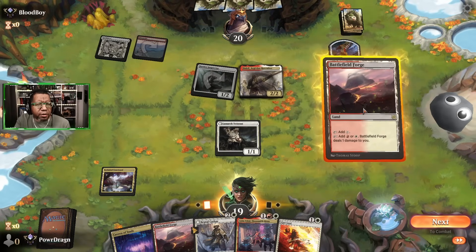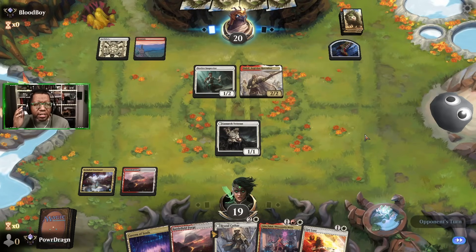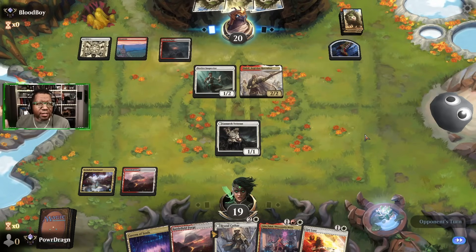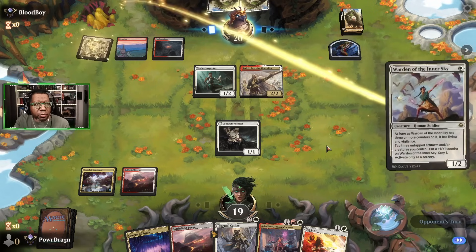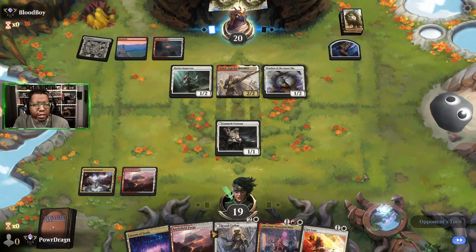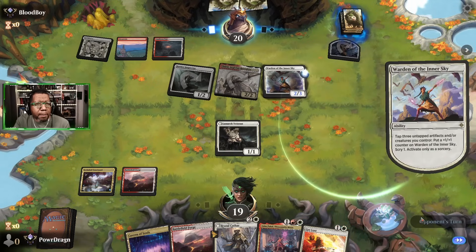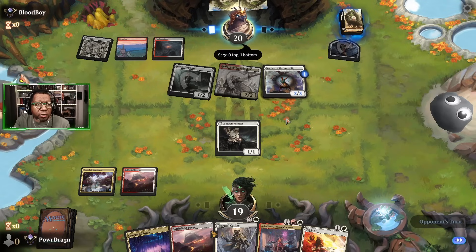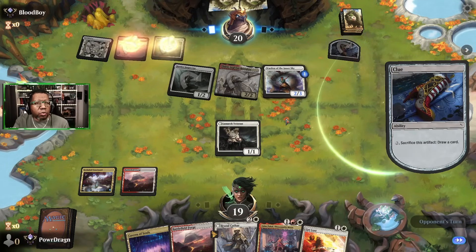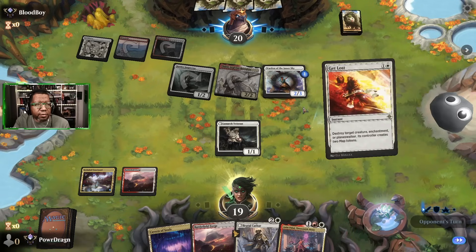Fair advance warning: this section of the video has a lot of choppy cuts because the opponent's been using their rope for pretty much every action. Not saying that's bad — they're welcome to do that — I just don't want you all sitting through all of it. I think what I want to do is kill Baird. They're not going to pump the warden now, so that makes the play even safer.